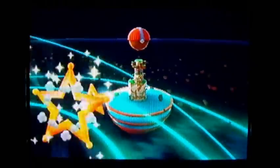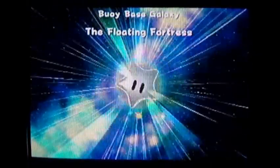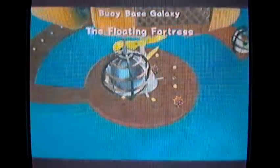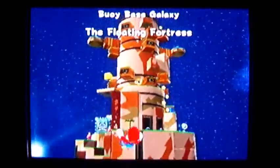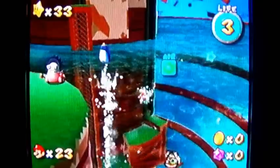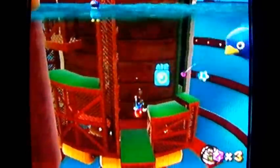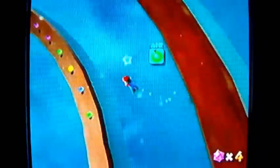Alright, back to the Buoy Base Galaxy for the main star. You still need Torpedo Ted's help, and now the green star appears on it. Whenever you collect the green star, you'll notice on the galaxy star select screens that you'll occasionally see green question marks — that indicates there is a green star to be found on that galaxy. So you're going to want to get at least one green star so you'll be able to know where to find the other ones yourself.